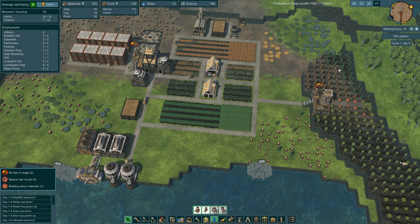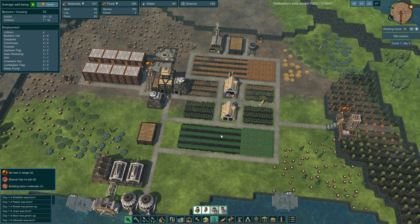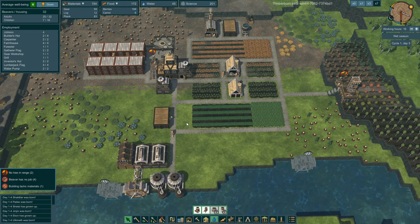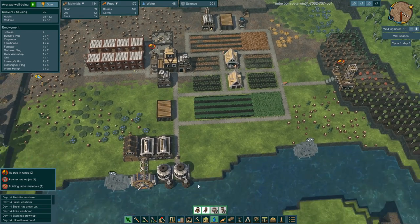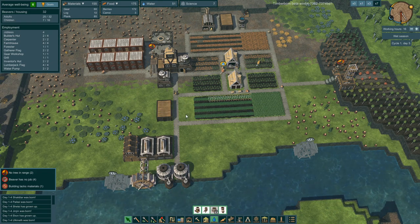This guy immediately replants, good. We'll have trees coming in on a steady basis. They are harvesting some food — I still have berries, but berries are seasonal. They're using up the berries right now. I finally got 200 science — let's unlock the irrigation tower.